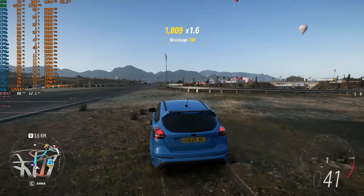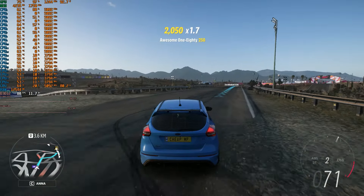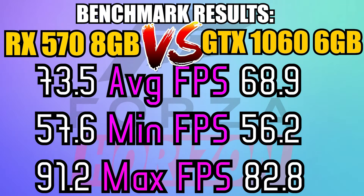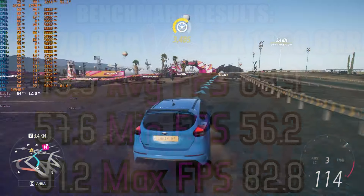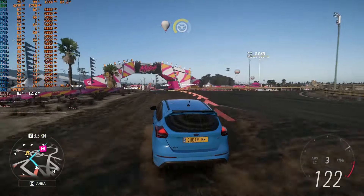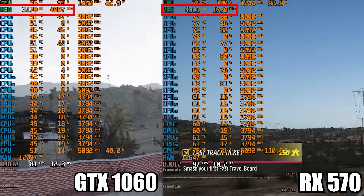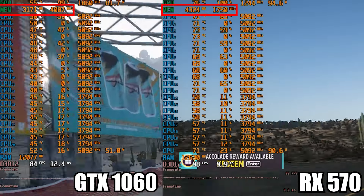We have a similar story on Forza Horizon 5. I fired up the game, played a bit, and as you can see from the benchmark results, on 1080p medium settings, the RX 570 magically managed to get more FPS. I say magically because, as you can see from the gameplay footage, both video cards barely used half of their available VRAM.